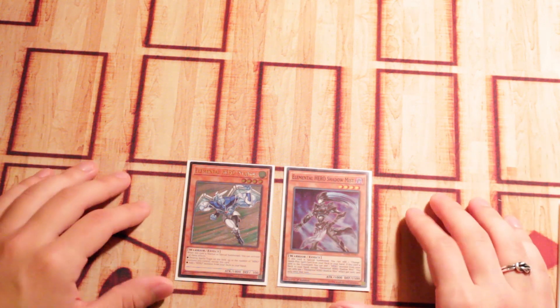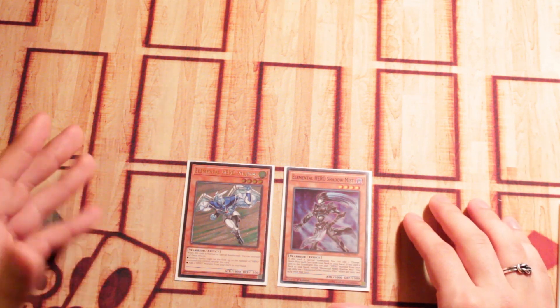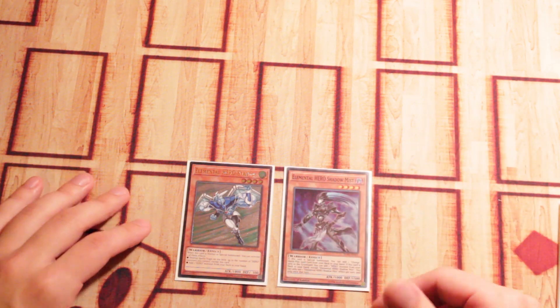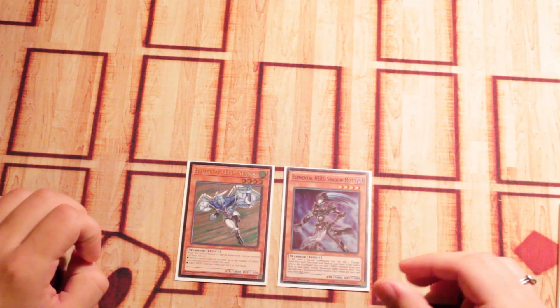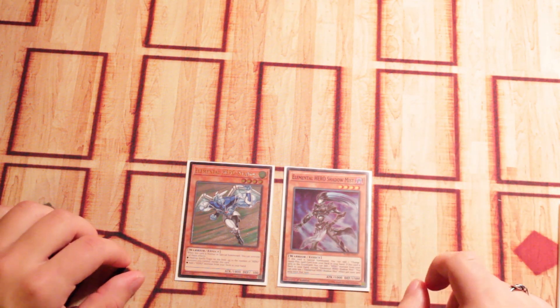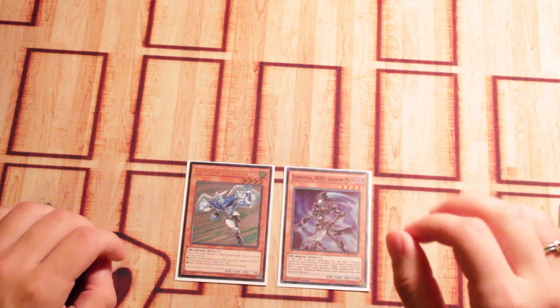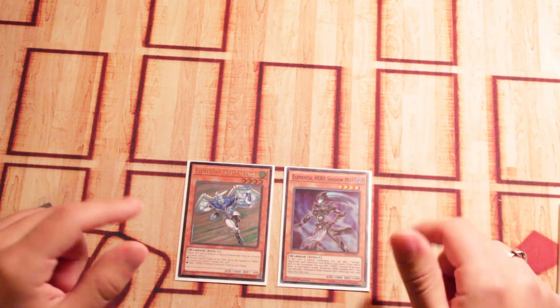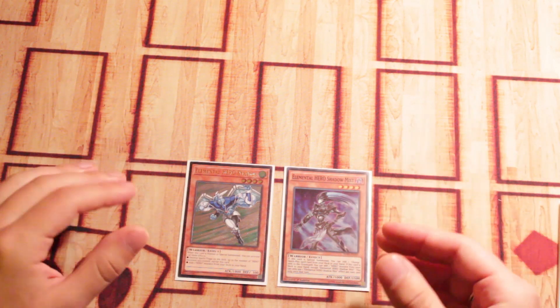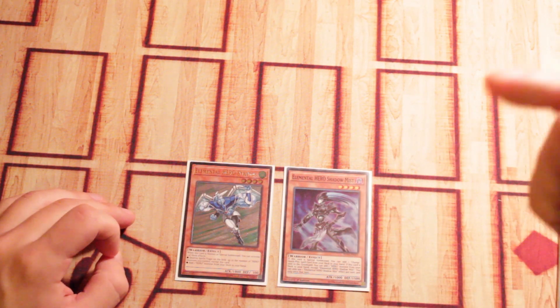Now, these two combos are fairly easy to do, and don't really require a whole lot other than your normal setup — things you'd already be doing in your going-first combos. So if these things go uninterrupted, like most of the combos here in the Combo Kitchen, then you'll pull out the W, and that's that sweet, sweet win. If you guys like this video, make sure to leave a like, and if you want some more, please subscribe — more videos coming in the pipeline.